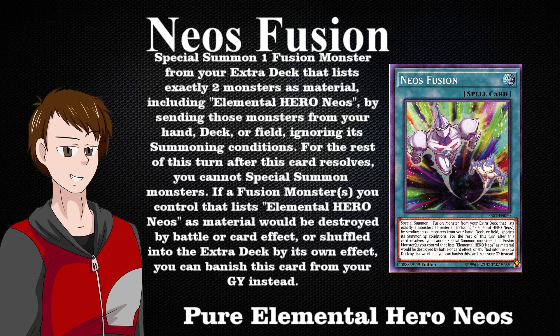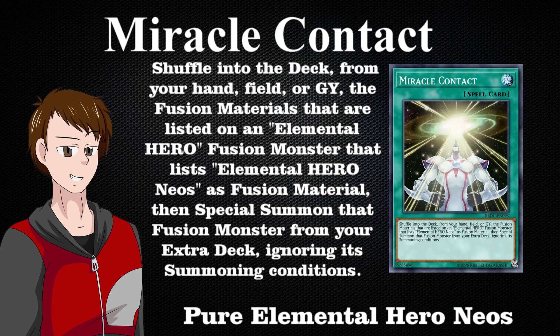Some other fantastic cards we'll be using to bring out Neos Fusion monsters are cards like Miracle Contact. Think of Miracle Contact as a Neos Fusion; however, it returns the fusion material cards back into the deck, and it doesn't have the rest-of-the-turn summon restrictions. This is a fantastic card in its own right. The biggest benefit to sending back to the deck is it allows us to control what we are sending back and reuse some very powerful support cards, which I will go over in the section called Thinking Outside the Box.